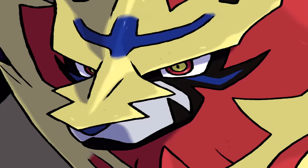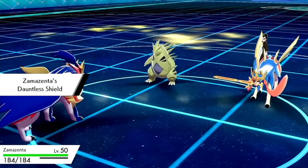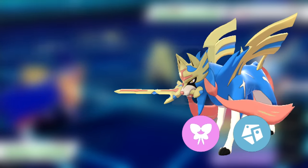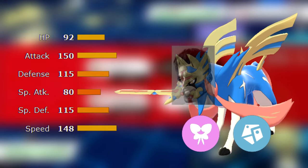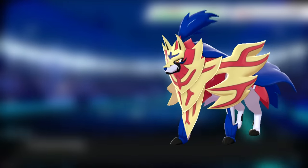Let's get this one right out of the way. Zamazenta was the most mid restricted legendary of all time back in Generation 8 when it was released. Where Zacian had the best typing in the game, an insane speed stat, and a frankly ridiculous attack stat which got a free boost on every switch-in, Zamazenta was just fat.